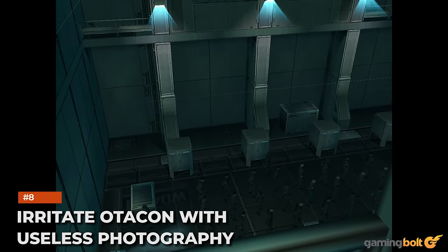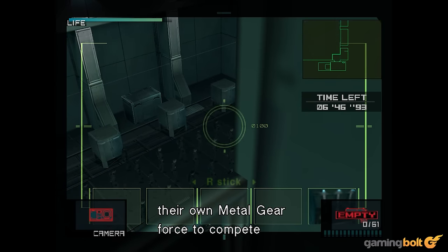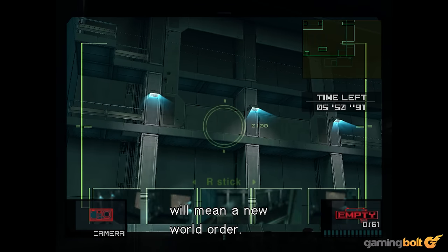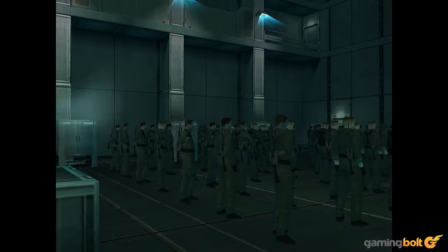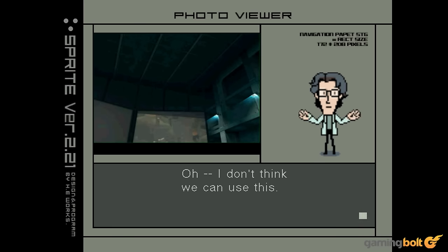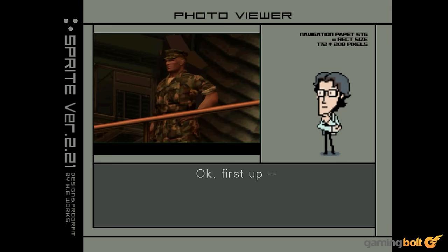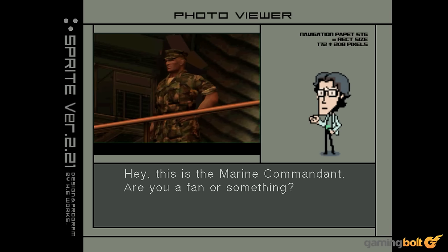Irritate Otacon with Useless Photography. Otacon tasks players with covertly snapping pics of Metal Gear Ray. But there's no reason photos of the goings-on throughout the Tanker Chapter can't be sent to him as well. He'll burst into laughter, blush, or become increasingly irritated should you repeatedly send him pictures of Commandant Scott Dolph.